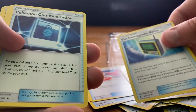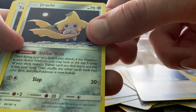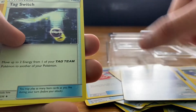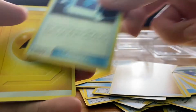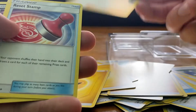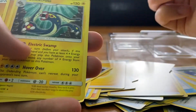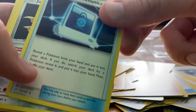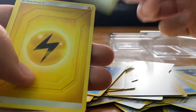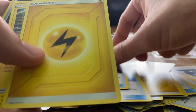Energy card, Electromagnetic Radar, Pokemon Communication, a Jirachi card — I know this card is very popular — Tag Switch, another Energy. Erica's Hospitality, Reset Stamp, Energy, Hoopa, Jirachi, Aipom, Electros, more Energy, Pokemon Communication, Jirachi again, Energy, Erica's Hospitality, Electromagnetic Radar, Tag Switch, Energy, Zapdos, and finally another Jirachi.